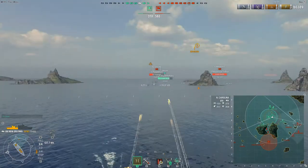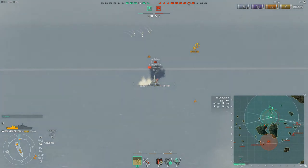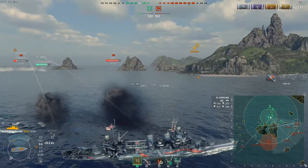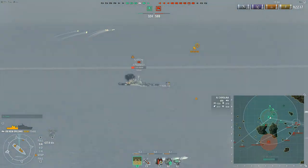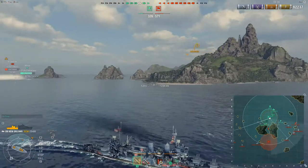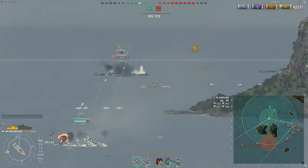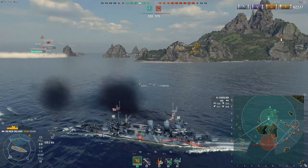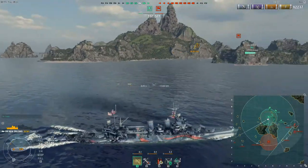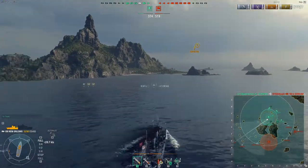Our flank on the western side has fallen entirely, which is really not good for us. The carrier has been doing a pretty good job but we're down on ships. The North Carolina has been constantly peppered by pretty much everyone. I think that was the Fuso shooting at me — now we know who's still aiming at us. I keep going in the general direction of the western flank because there's enough ships there to hold them up. And down goes the North Carolina to torpedoes.